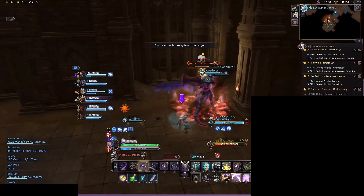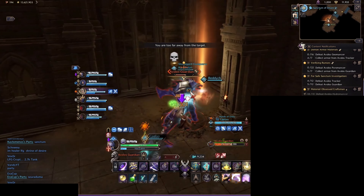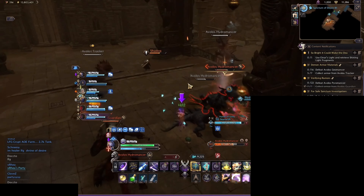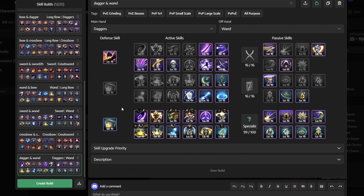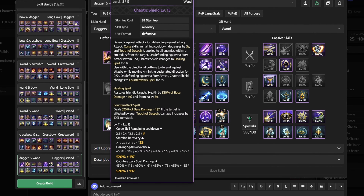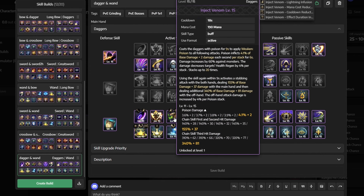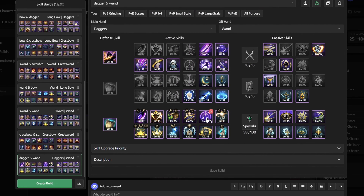What is going on guys, in today's video I will show you the best endgame wand and dagger build in Throne of Liberty. In this guide I will show you a fully maxed setup with the best possible tier 1 gear, traits, masteries, skill rotations and everything else. For every single build choice I will explain my reasons, also how and where to get this powerful gear. So if you want to use the best build in the game, let's get right into it.